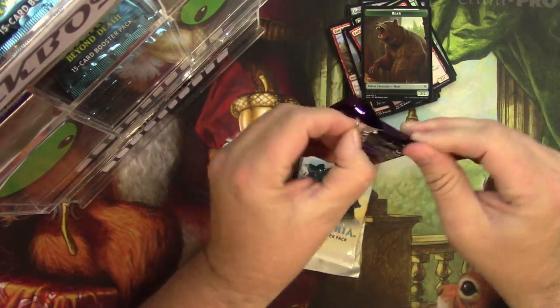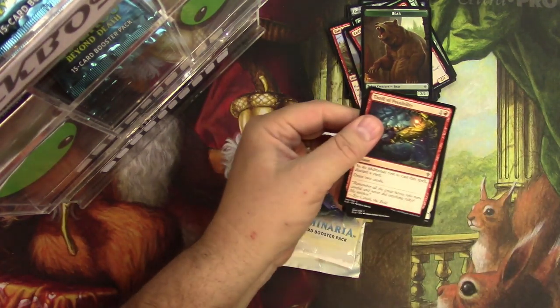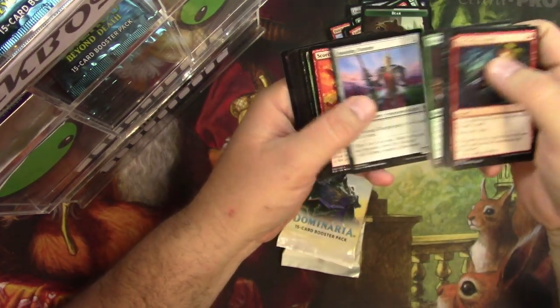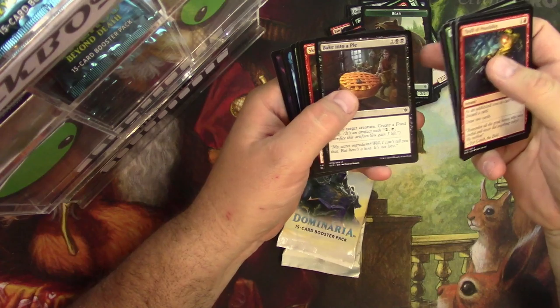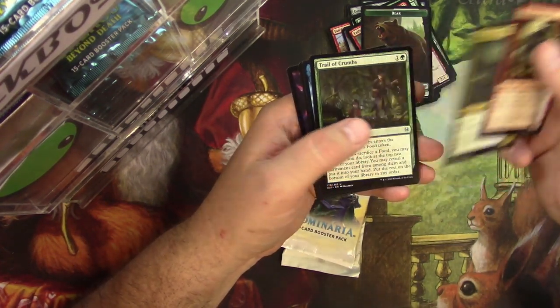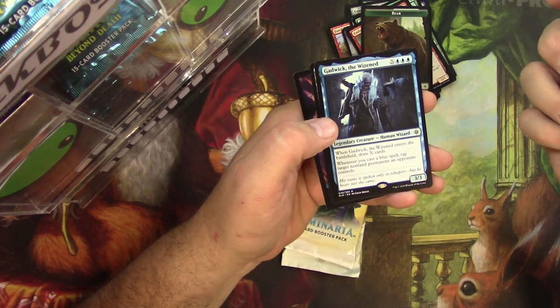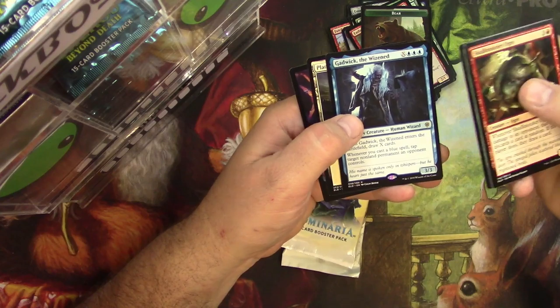Another Throne pack. Baking to a Pie — hilarious. Skullknocker Ogre, a Marley Pixie, a Trail of Crumbs, and is that a Gadwick? It is — Gadwick the Wisened. Legendary human wizard.